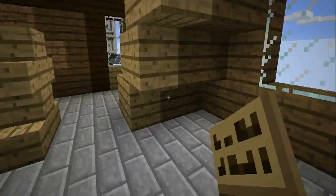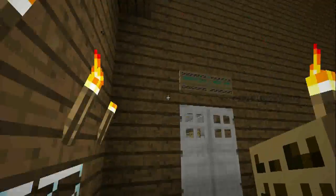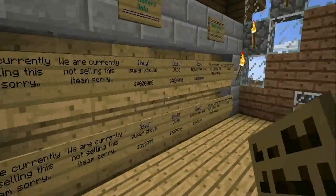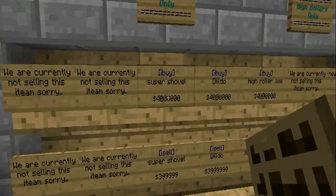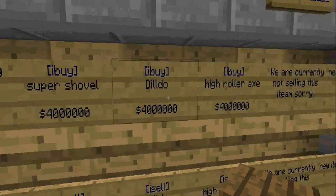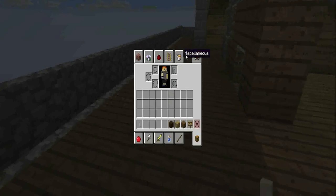What high roller access gives you is access to the patio and access to very special items, as in the high roller shop up here. A lot of the items are currently not on sale right now because there was a huge glitch and we lost some of the items. But you can buy these awesome items — as an example, a dildo that's actually pretty overpowered.